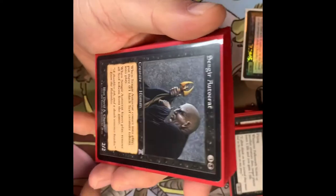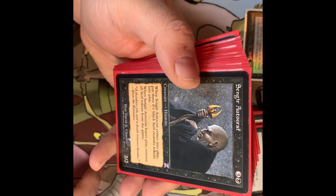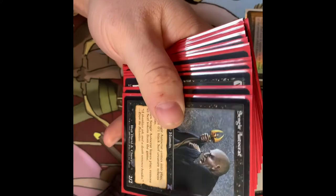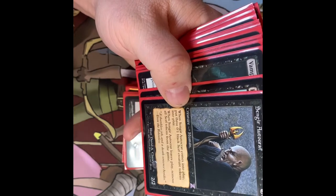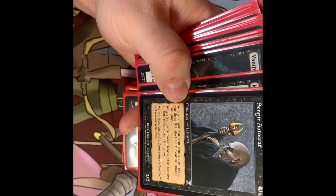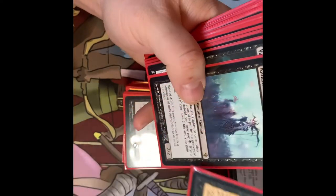It does say target player, not all players, but it can be handy. Skirsdag High Priest — this guy is not a Vampire, but the artwork led me to believe he was and he has the word 'singer' in it. It fits the flavor. When he comes into play you get two 3/0 1/1 black Serf creature tokens. It's a way to sacrifice something for an effect or pump something. When it leaves play you remove the Serf tokens from the game.